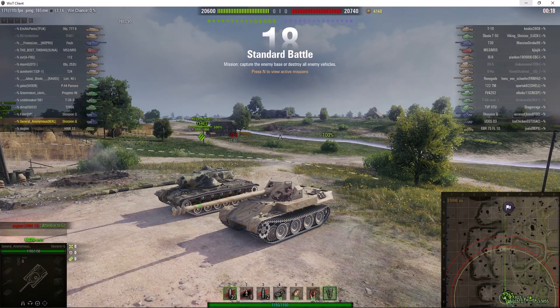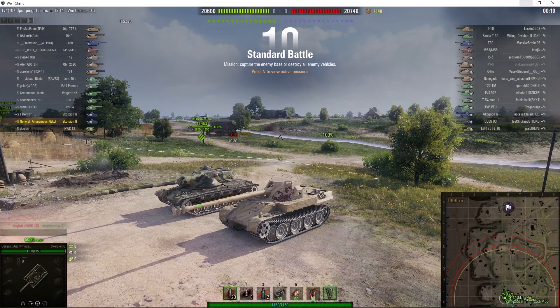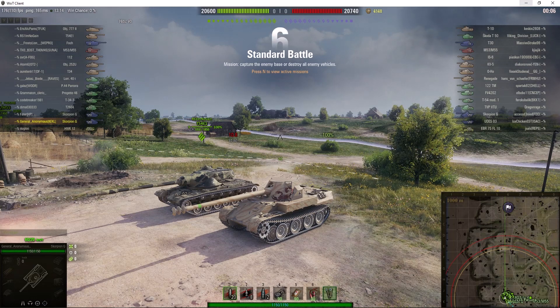Welcome back to WhatRTNibs with General Disturbance. This is the Scorpion G, a tier 8 German premium tank destroyer. It's located on the south spawn of Overlord and this one is under the command of General Anonymous.